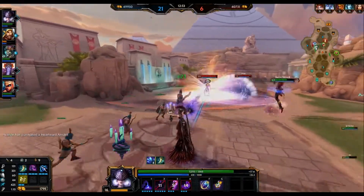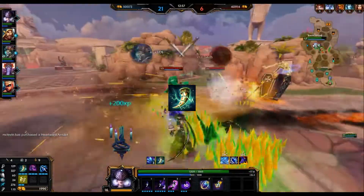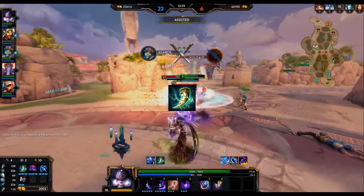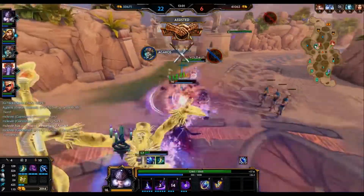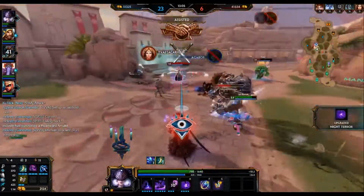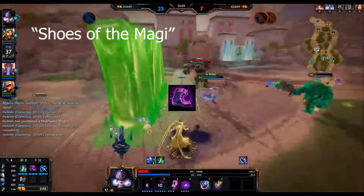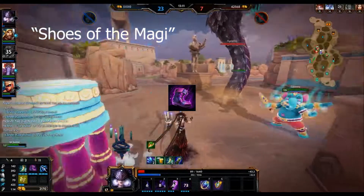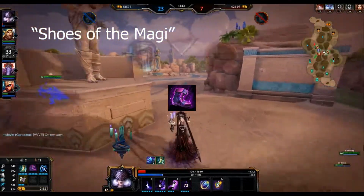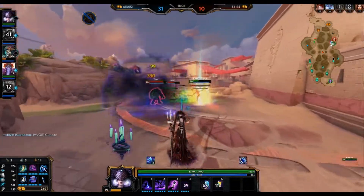We start Bancroft's Talon simply because it gives you a lot of power very early. The 100 power that this item gives you is insane, plus the little bit of lifesteal it provides allows you to stay in lane far more efficiently. Afterwards, we are going to build into our pen boots because the extra flat pen is way more valuable than CDR throughout every stage of the game.